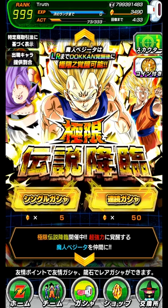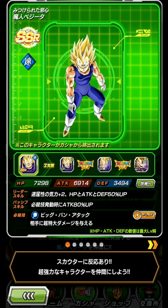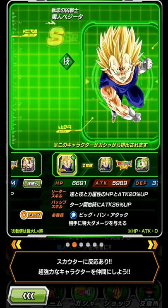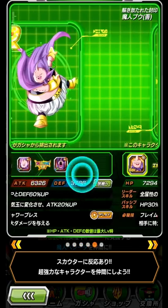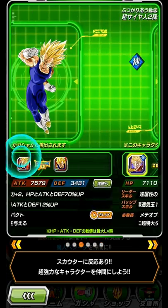There are two new summon banners here on JP Dokkan. We have the Majin Vegeta EZA banner — Majin Vegeta is very good. Is it worth summoning for? Not before worldwide. There are only six featured units on this banner.